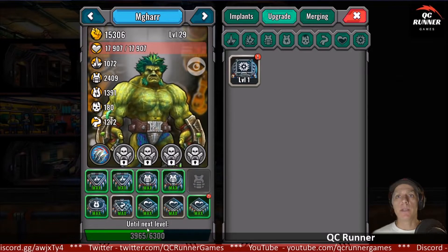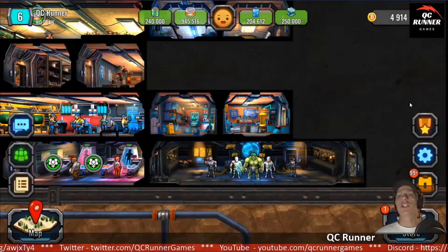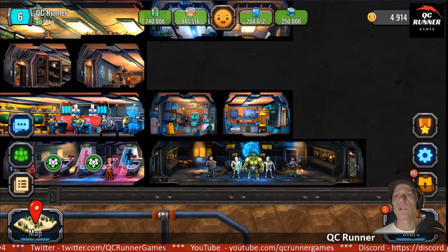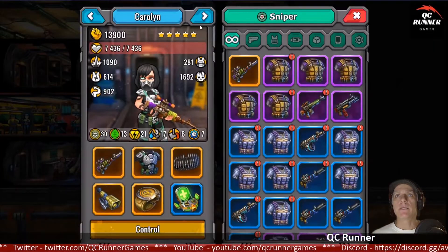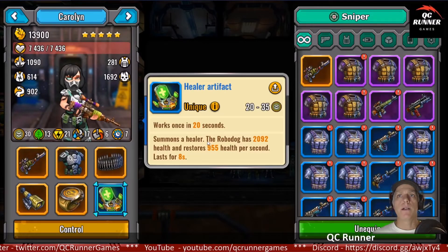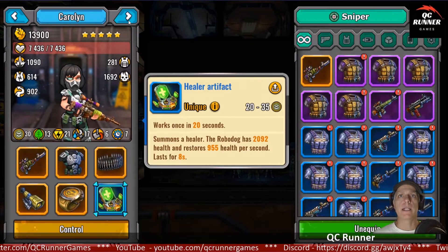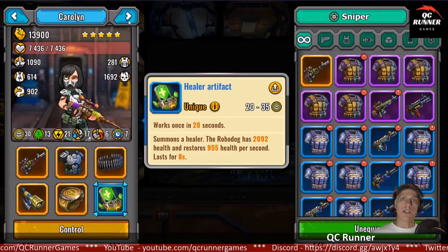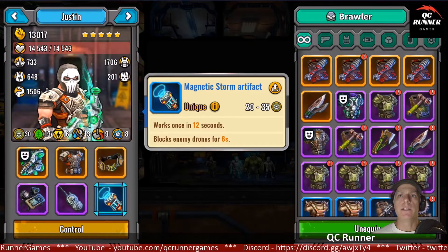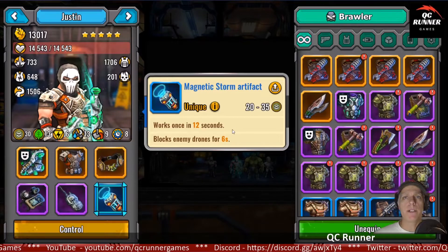He's gotten through pretty good and we got 2,400 more to go. Everybody else here is trained up max, so I got four times 30 right here for all of them. Got lots of legendaries right now. I went ahead and got artifacts as well for everybody else. I got the robodog here — health and restore. Carolyn's all maxed out with legendaries. We got Justin right here, he's got the artifact that blocks enemy drones for six seconds. I don't know if this is helpful or not, but we got it — three legendaries and two epics, and his job is our other tank.